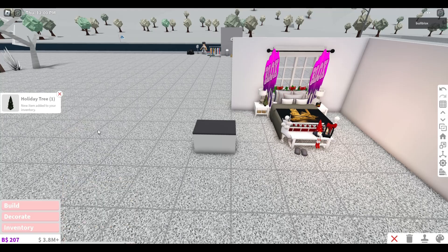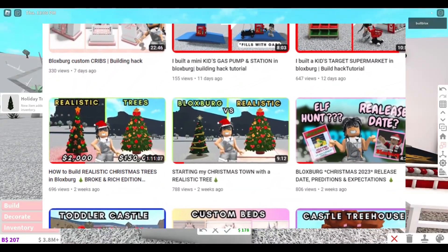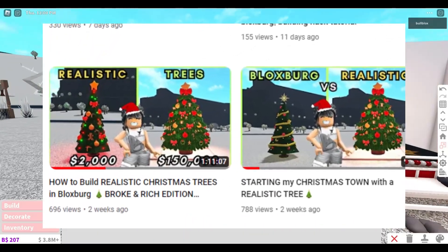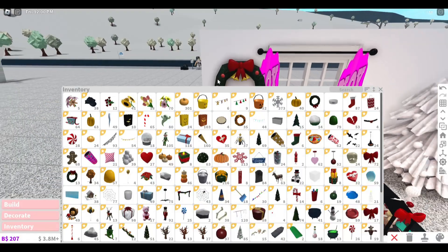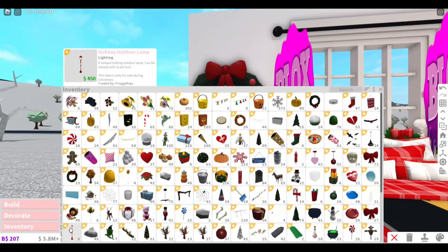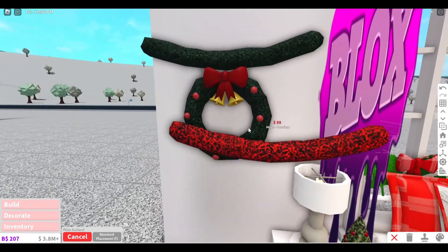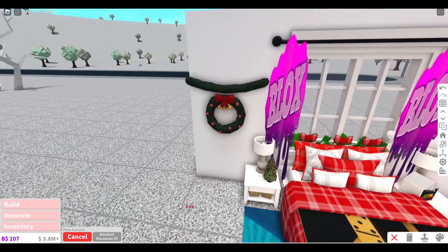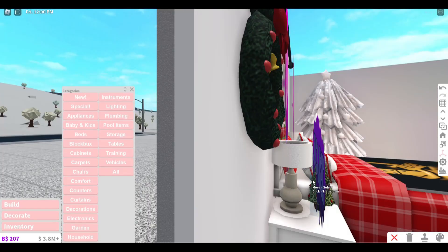The curtains will just be decals. I'm going to use the in-game tree and color it all white. If you haven't already seen the video, I'll link a fuller tutorial on how to make a realistic looking tree in the description below. I'm looking at this pretty little wreath on the window and then looking at the one in Blocksburg — this is going to ruin my build. It's giving slug all curled up. I don't like it, so I'll just stick a decal on there instead.